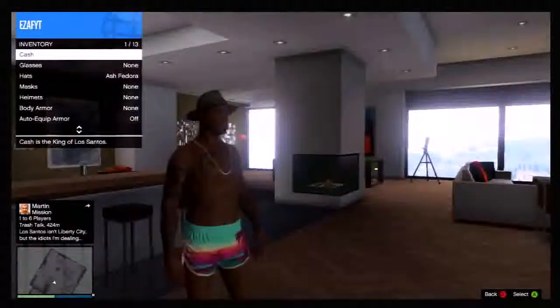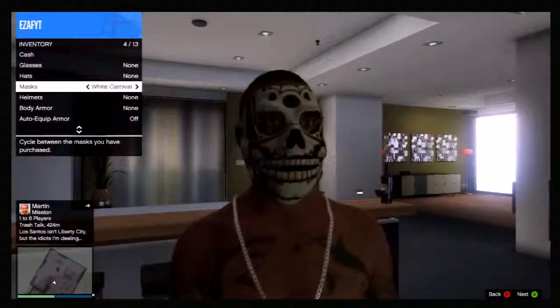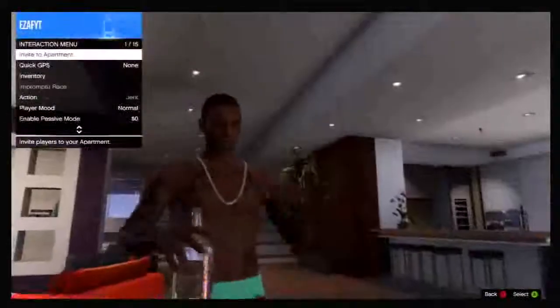To start this glitch, go to your inventory and put on the mask you wish to use — just pick the carnival mask. Then walk all the way over to the whiskey on the side of your apartment, and as you can see, your mask will glitch off.